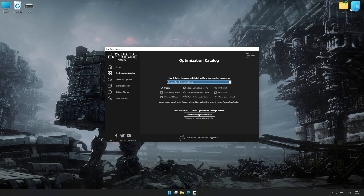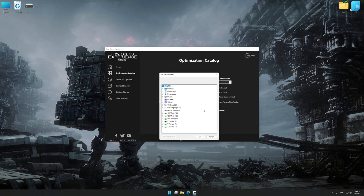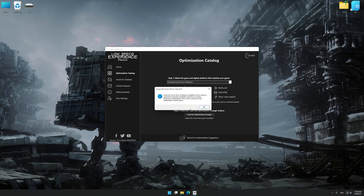Once done, press the Load the Optimization Package button. If Low Specs Experience does not automatically detect a supported game version on your system, manually select the game installation directory. Press OK and the optimization control panel will load.